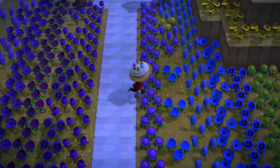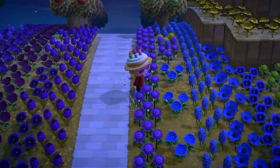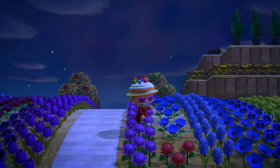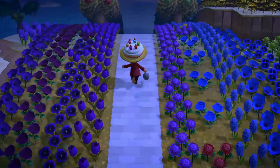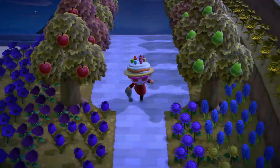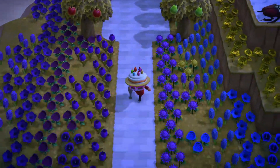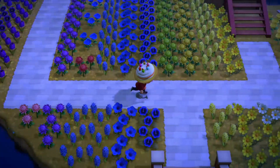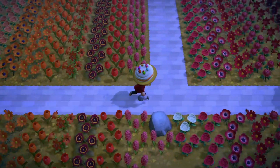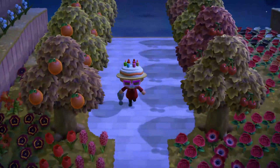I'm going to put benches along the side, maybe some statues up there. At the end of each of these long pathways I put fruit trees — apples and pears here. I've got this cool little area where I'll put benches, maybe a water fountain or a statue, not really sure. And up here I've got cherries and oranges.